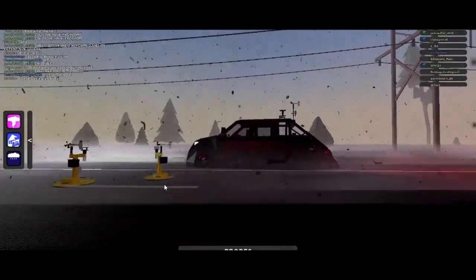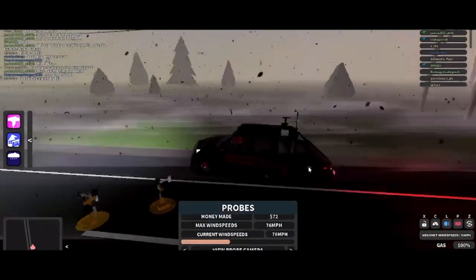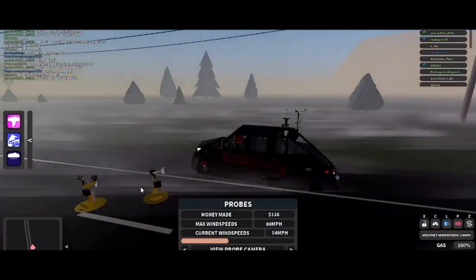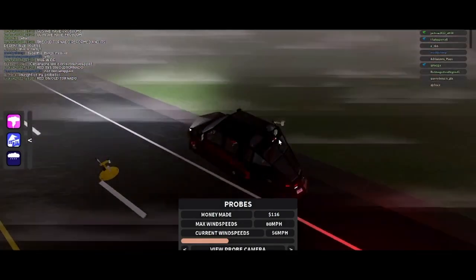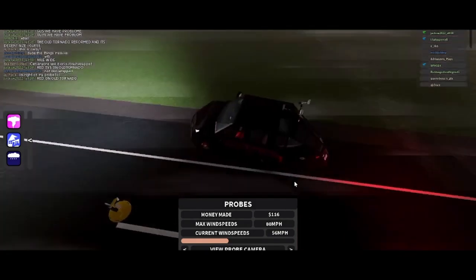I hop out for some reason — I accidentally hit the space bar. I'm only getting 70s. It's pink TVS. I'm thinking I should probably move up some, so I just keep one probe there just in case I get a direct intercept, which I didn't, but still.